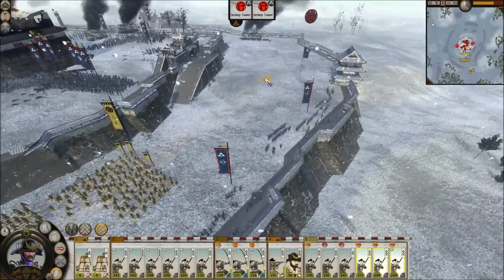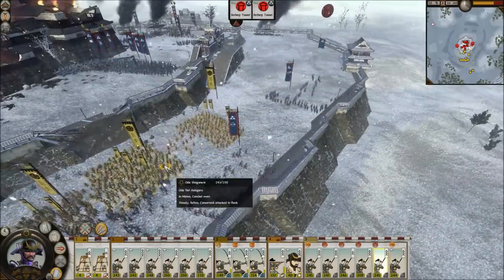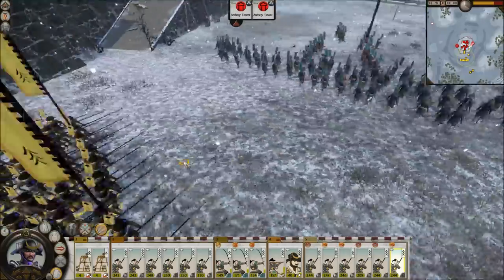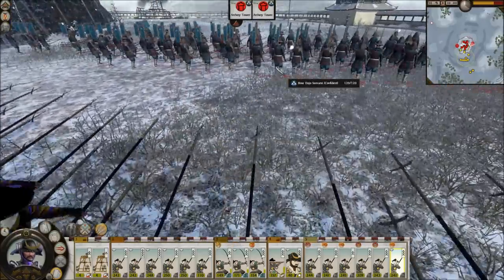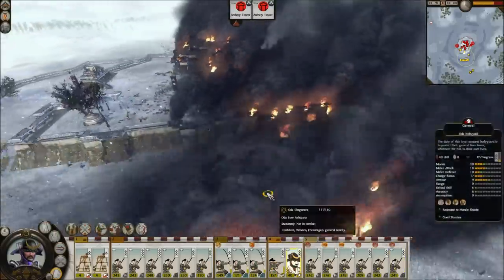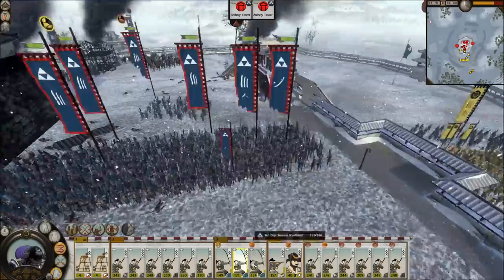Now let's begin to hit this big group over here. Let's move you inside as well. Very nasty and long siege here. Let's get them into Yari wall — we want to face this way so as not to lose too many men if they come charging down. They do have some men here, so we need to be careful. Apparently over here — that's Naginata Dojo Samurai. Alright, come on. They're like, 'We're not going to fight you, we'll just ignore you.' Nobuyuki, let's get you over here.